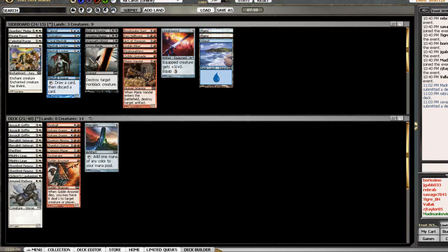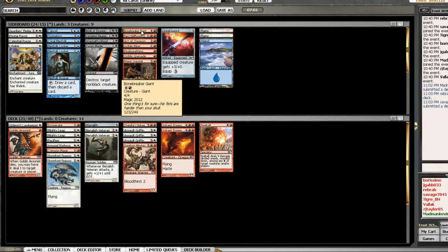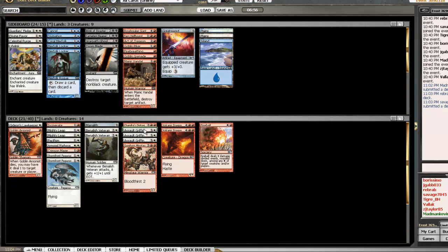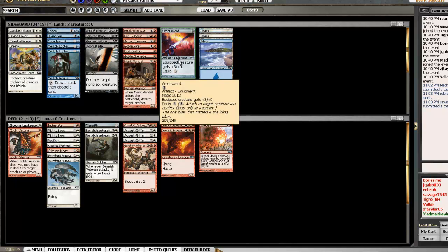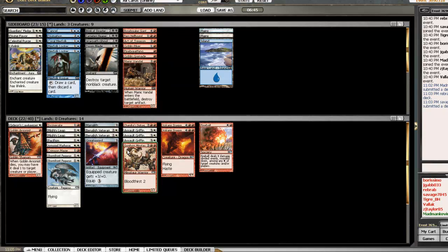I have fourteen creatures, which is a good number. I have a pretty high curve — about six cards that cost four or more. I don't want to put in a five-mana 4/4 on top of that. A lot of these four-cost cards are already difficult for the opponent to deal with, so I don't feel I need something super huge anymore. Let's try the Greatsword — I'm lacking three-drops so whatever, let's just put it in and see what happens.